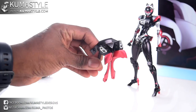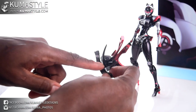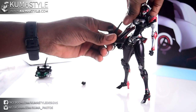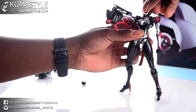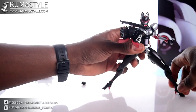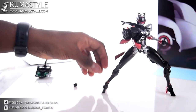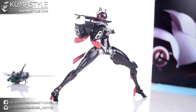Now it looks like that thing in the instructions. From there, there's a ball joint on it — it points to the side to peg in. And boom — it's a loose fit but it works. There's that weapon; you can see it from the side as well.